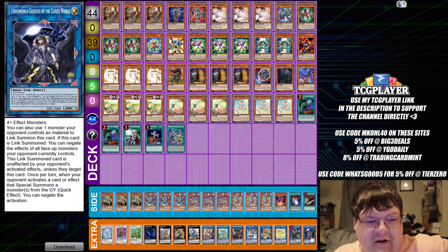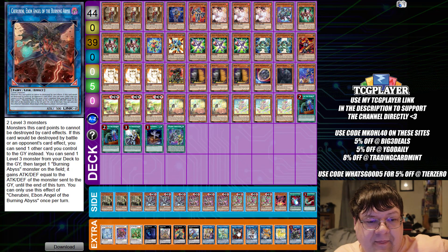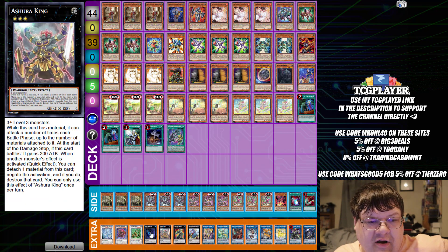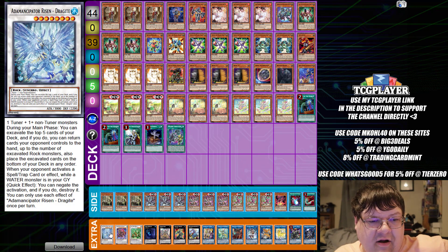Down here in the extra deck we have one Underworld Goddess, one Seruja, one Unicorn with one Cerberus, one IP, one Cherubini with one Apo, one Axis Code, one Baguski, one Gallagranite with one Ashura King, one Abysstolar, one Naturya Beast, one Baron, and one copy of Dragite.